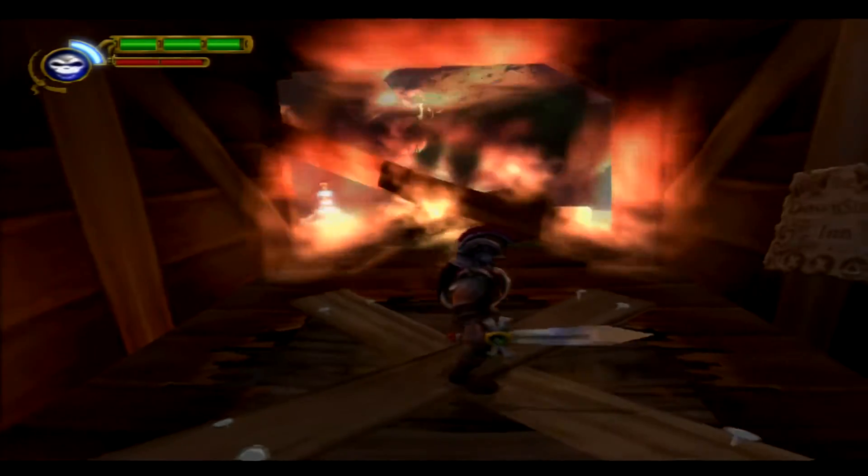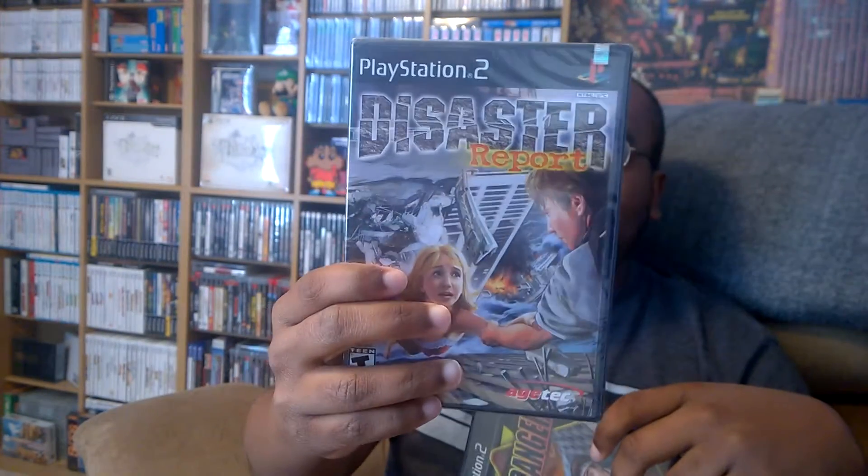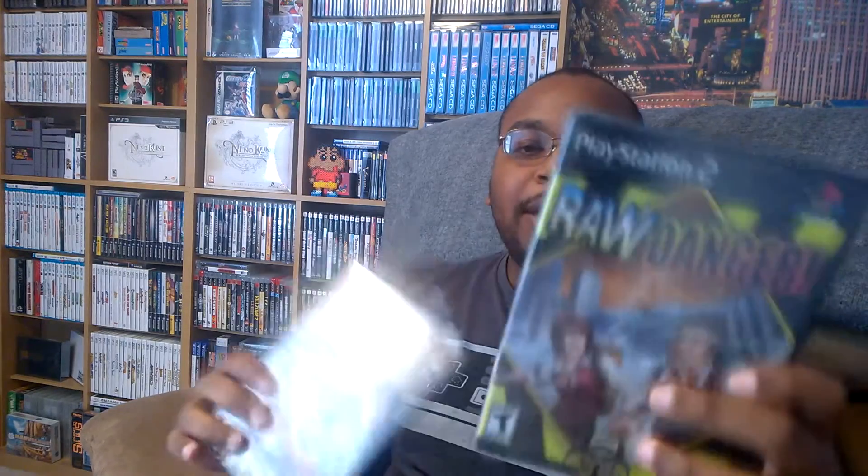Next is a pair of games in a category of their own — natural disaster survival games from Irem: Disaster Report and Raw Danger, which is the sequel. Raw Danger is the only one I've played, but I imagine they play similarly. There are supposedly four games in this series, though only these two came out in the west. A new one was supposedly coming out for Wii U. I actually picked up Raw Danger at my local game shop for three dollars, and they also had Disaster Report — disc only with a black-and-white printed cover — for five dollars.